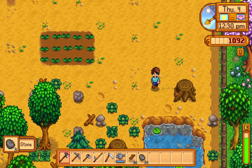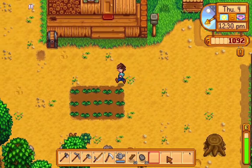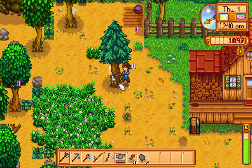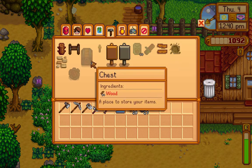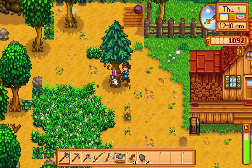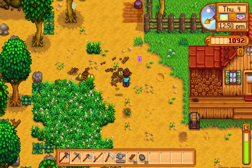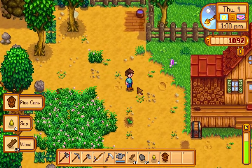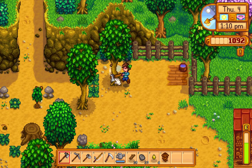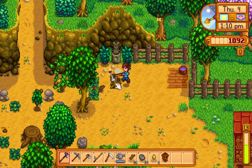If you try and hit that stump it says your axe isn't strong enough to break it. So what you can do is ask Clint to upgrade it, but I would need copper ingots — which also means I need a furnace. To get the furnace recipe you just have to do something with Clint and he'll give it to you on a certain day or something.